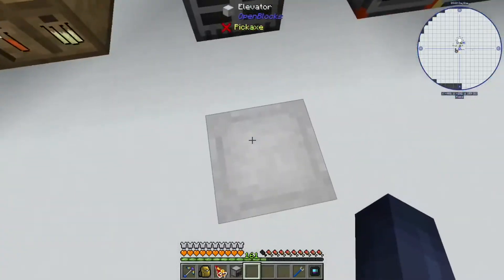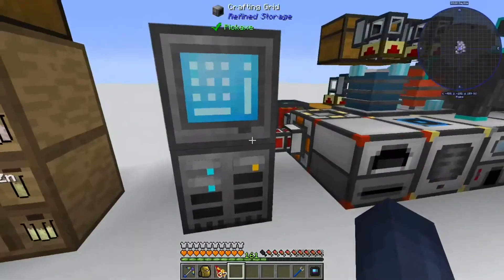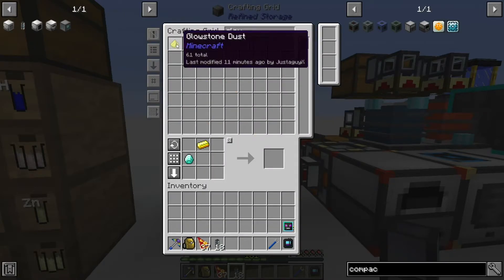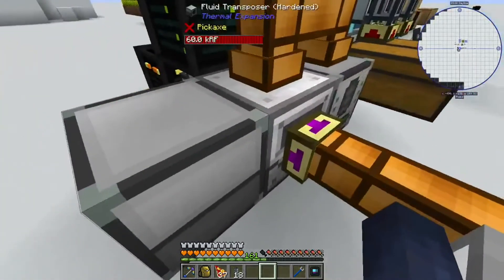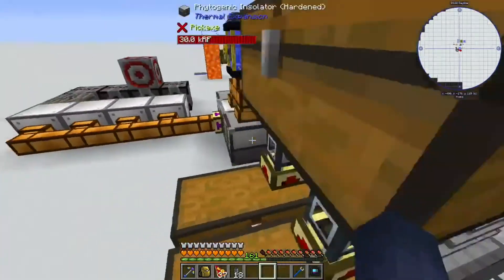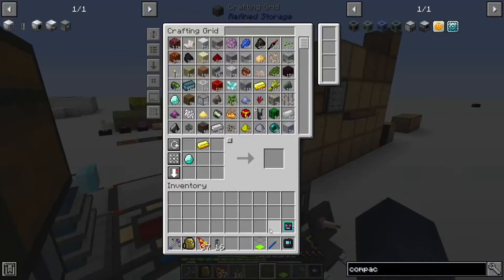We're not gonna use a crafter — we're gonna use a compacting drawer which can turn something into its compact version instantaneously. Let me grab two item ducts. I could also upgrade the item ducts into impulse item ducts. I also want to show you — you go to your magma crucible and let it smelt. Then take your fluid transposer. Let me empty it out and place two item ducts in here to make them fast.